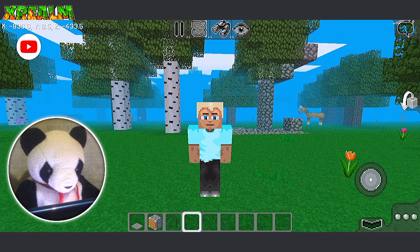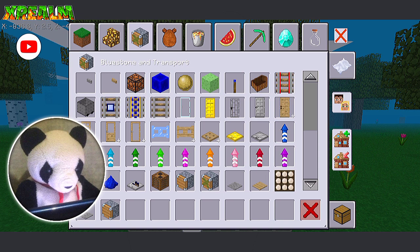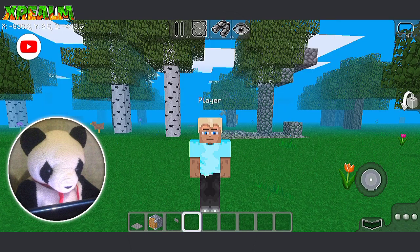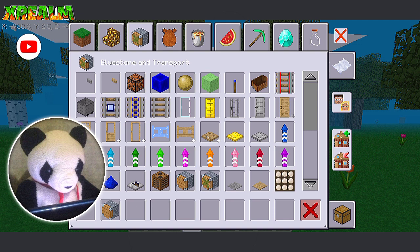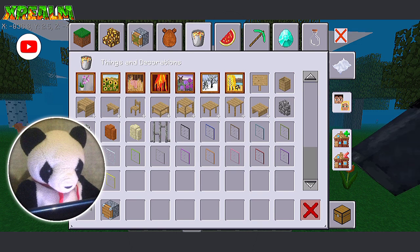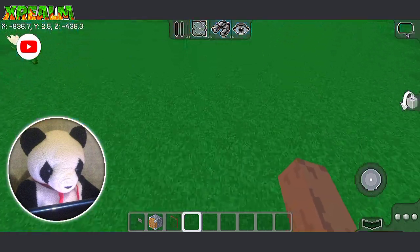And let's get started! First, get something like a button to turn on the piston. Even a pressure plate can, but I'm just going to be using a button because it's going to work much better. So now you have that, go get yourself a glass pane.